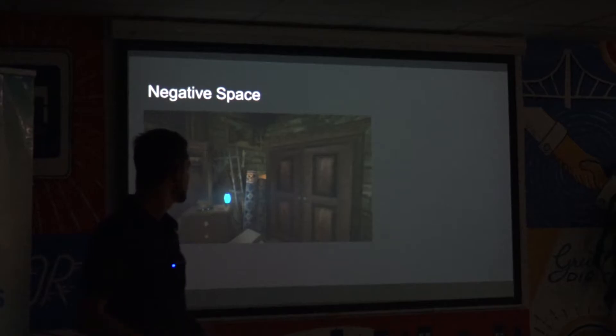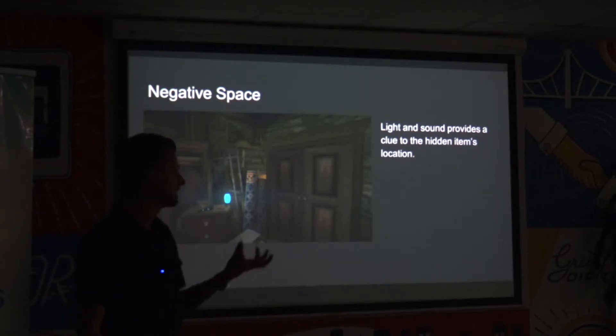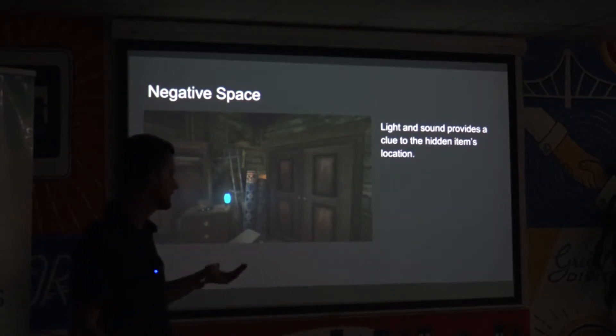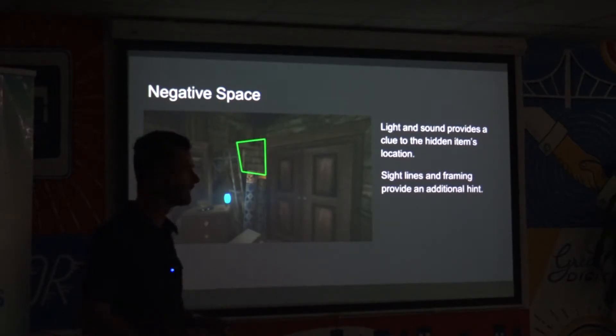Negative space was used occasionally. In this room there's a glowing yellow orb you have to find — it has a bright yellow glow and a hum. When you enter the room you get a sense of light coming from behind the cupboard and you hear this hum. Using framing and sight lines to point towards the negative space in the gap, if you click on the gap you're taken to the object. It's a bit more hidden — it's about identifying what's odd about the room and then searching that area.